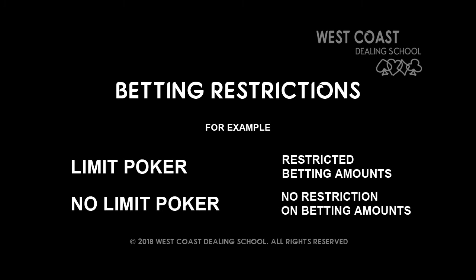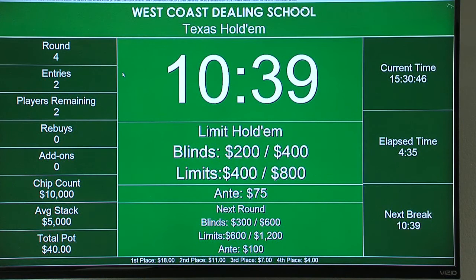Some games restrict how much a player can bet at any one time, known as fixed limits or structured games. Other games have no restriction on what a player can bet. However, we need the limit or stakes number to control the betting activity in a restricted game, but this increases over time based on the current round or level. The round or level is a period of time. As time moves forward, the antes, blinds and levels also increase.